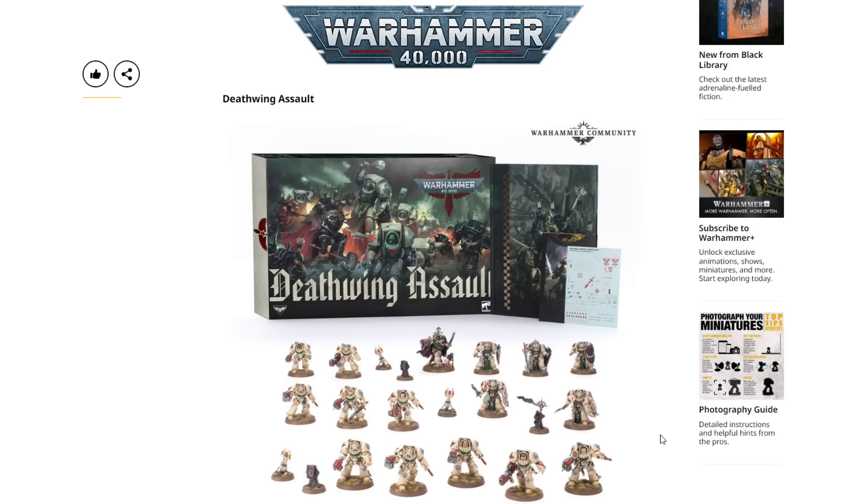I'm going to be picking up a couple of them. This is going to be the first codex supplement for Space Marines we'll get to see, so it gives us an idea of what to expect going forward for Ultramarines, Blood Angels, Black Templars, etc. Even if you're not into Dark Angels, this is huge for Space Marine players — it really opens the door for what we can expect. As a big Deathwatch player too, I'm looking forward to seeing what's in here. $220 for this — yes please.